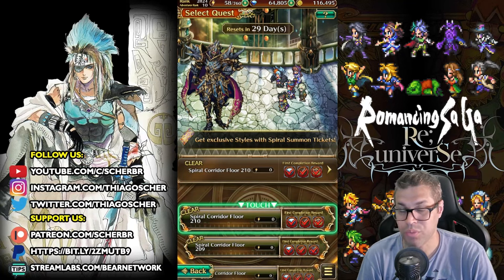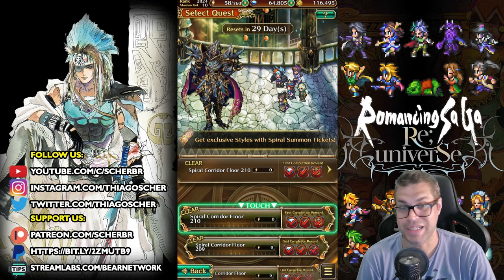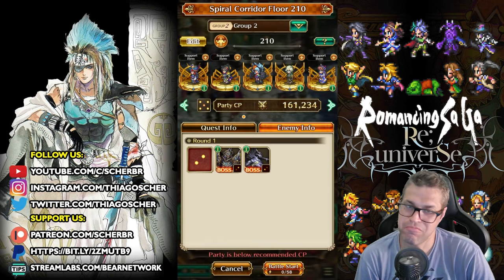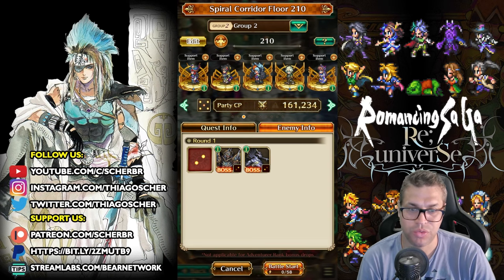What's up guys, this is Sherry Talking, welcome back to my channel. On today's video I'll show you how I defeated Ludwig and Wicked Witch boss fight on Spiral Corridor Floor 210. This is a hard challenge — I don't think it's the hardest one, but you need to understand this fight correctly to win.